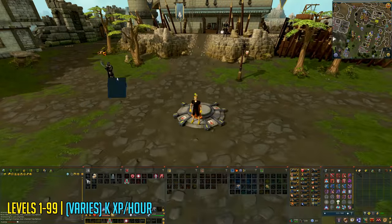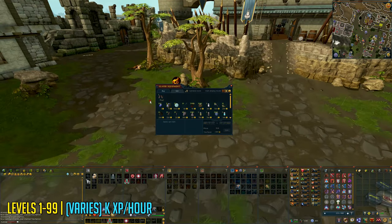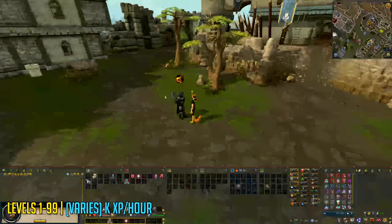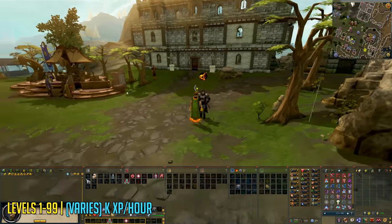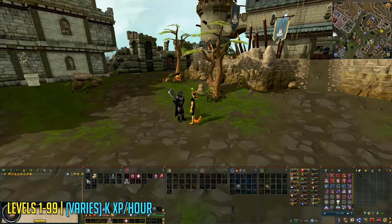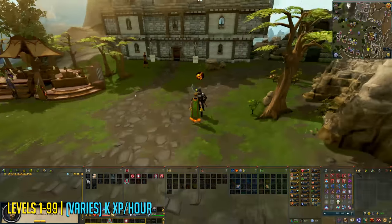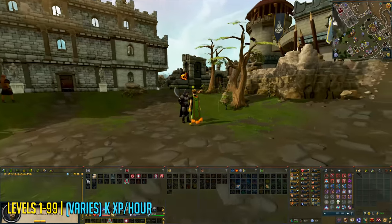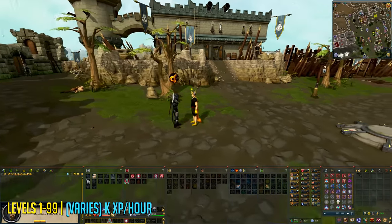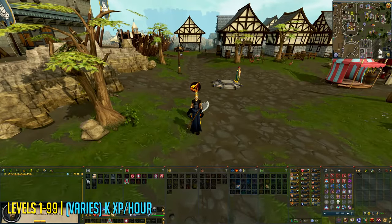Levels 1 to 99 you can also train the Slayer skill. Slayer is really simple at its core but can get very in-depth, which is why I recommend watching my 1-99 and 120 Slayer guide for more information. You can start training Slayer at the Slayer Master Turael, who is the beginner Slayer Master and will give you your first task. Slayer is basically getting a task, killing a certain amount of monsters, returning to your Slayer Master, getting a new task and repeating the process.